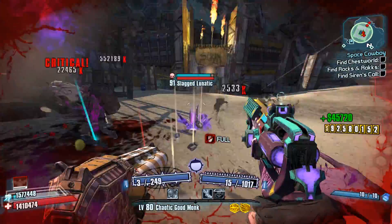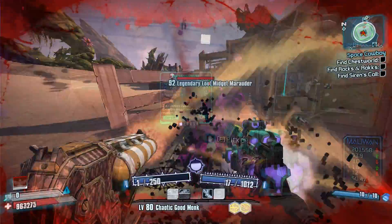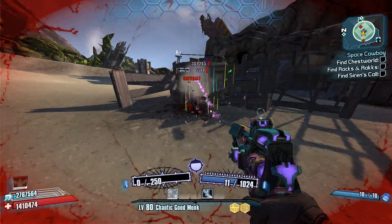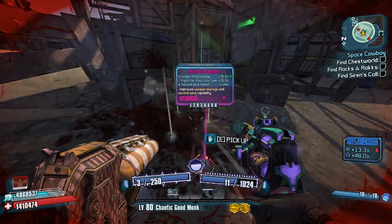This farm is so freaking fast — it blows any other loot midget farm in this game out of the water. Kill the loot midget, don't touch the magazine, save quit. Rinse and repeat. This farm is insane — you run for 10 seconds and you have a loot midget. On average with my Salvador, it was about 4 loot midgets every minute.